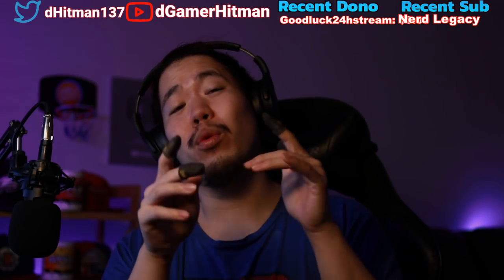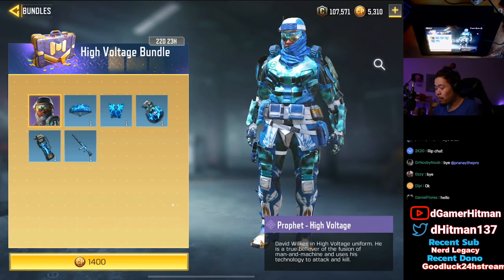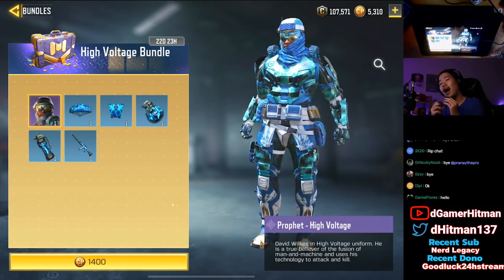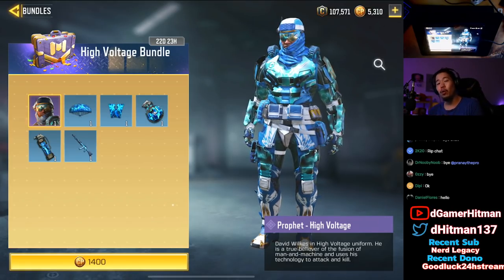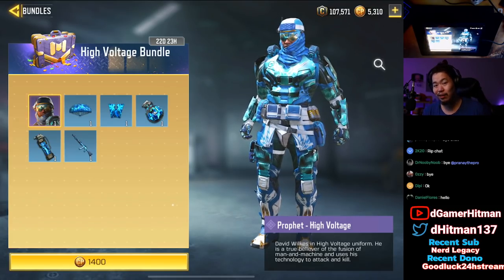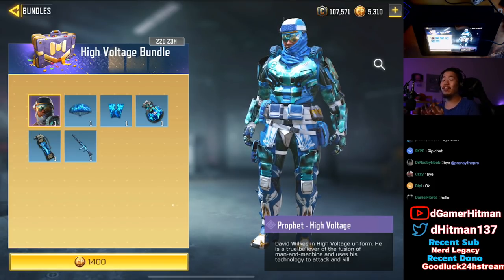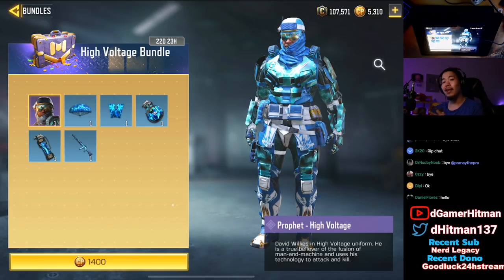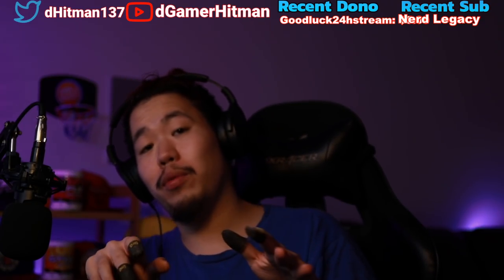Welcome back to another video, hopefully you guys are having an awesome day filled with only positive vibes. Today we got a brand new bundle — the High Voltage bundle — which will give you the Profit High Voltage skin. Rather than give you guys a random regular gameplay, I decided the best way to showcase the skin is with third-person shotgun. Hawks S made a video about how you can potentially go third-person in this game, and it'll be linked in the description.